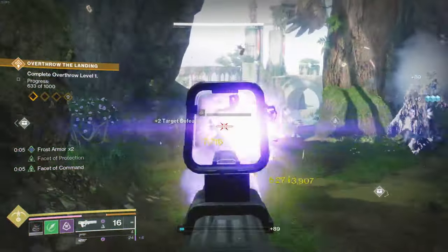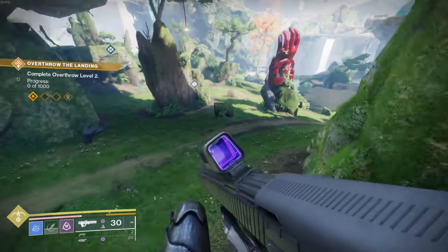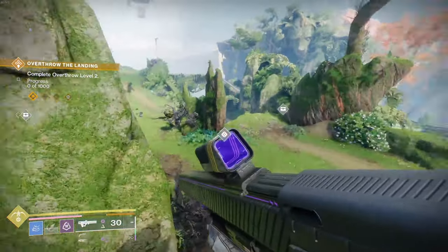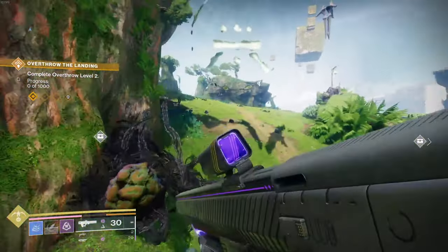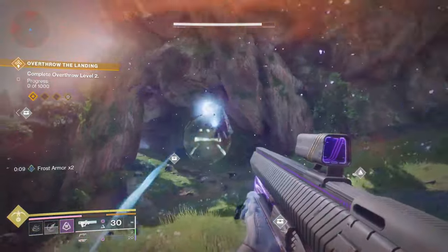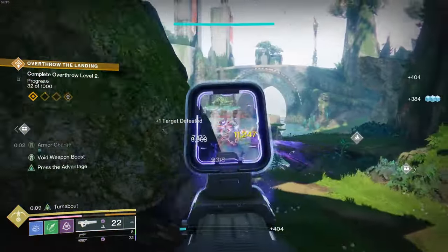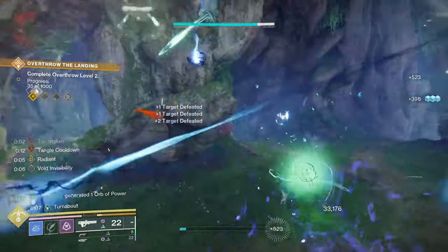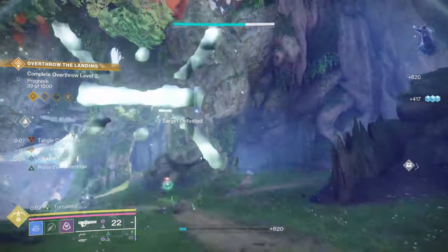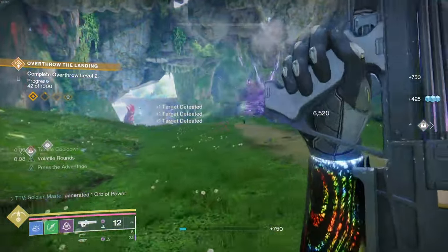With that reduced damage, you shouldn't really die as fast. Basically just infinitely cycling your Invis, you become the strongest add clear and support that a team could want. Because all it takes for me to just not die is throwing my grenade at the ground, and I have Frost Armor and take even less damage than what they already deal to me. Once again, if I've lost my buff, all it takes is throwing out my Threaded Spike and it's instantly back on me. And I can just keep the Invis train running.